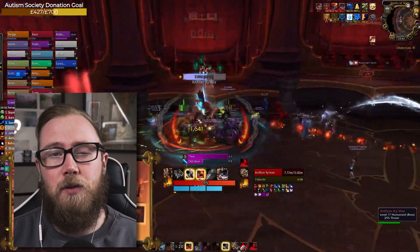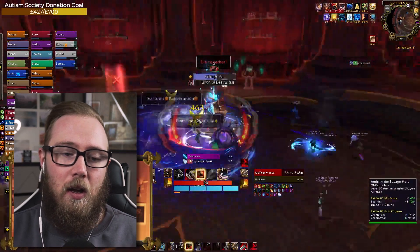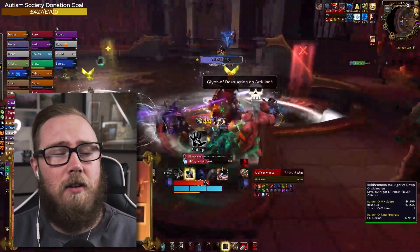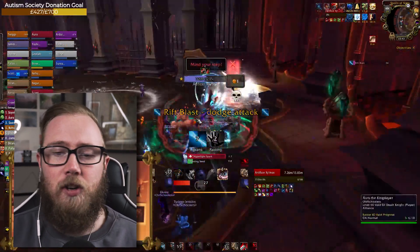Through the entire fight, make sure you're casting Rampage at the right time and maintaining your abilities as a whole — not leaving anything to the wayside. If you're getting proc triggers, cast them: be it Sudden Death triggers, Raging Blow triggers, and with Rampage make sure you're getting them out as quickly as possible.